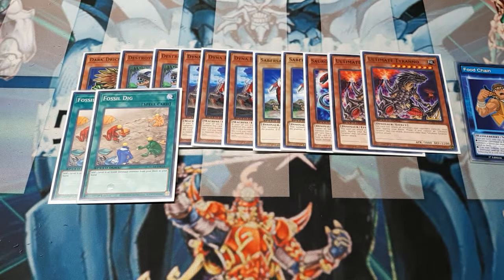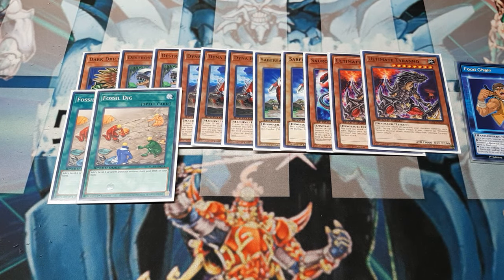We are going to run two copies of Fossil Dig. This is going to let us grab the Sabres, the Destroyas, or Dark Dry Zeratops. It doesn't work on the Dynabases, the Ultimate Tyrannos, or the Sauropod — six stars and lower. But there are other tech builds where this is going to come in very handy.